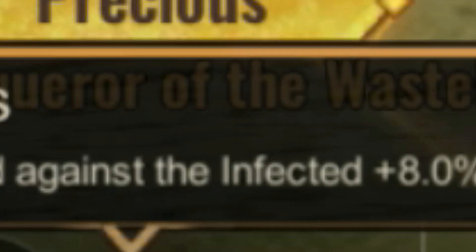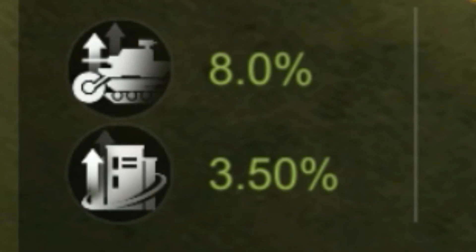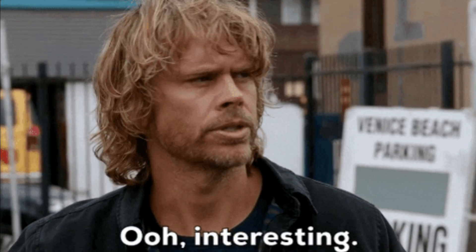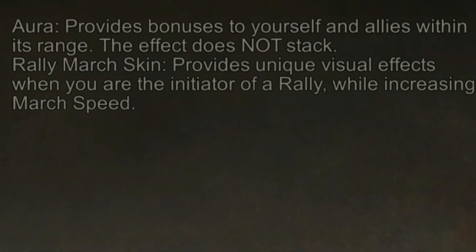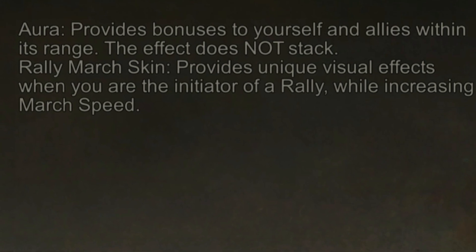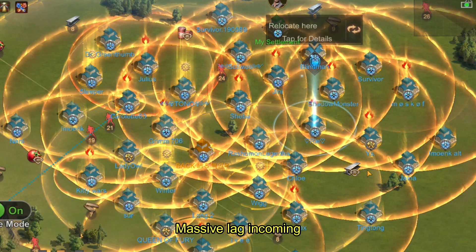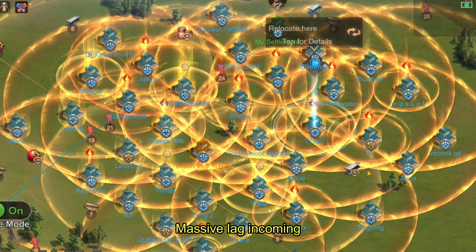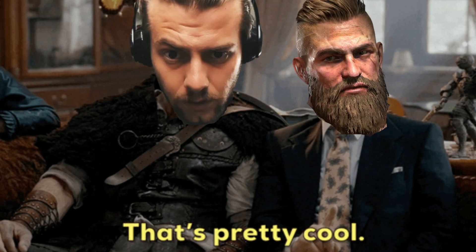The third and final thing does actually affect your stats. First, you get an 8% additional march speed against infected, and secondly you get an additional 3.5% troop attack. The interesting thing is that these bonuses are shared around your alliance — the circle indicates the range of settlements that will get the 3.5% attack boost, which is pretty cool.